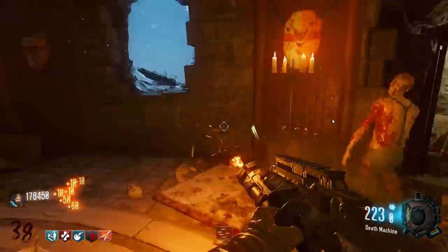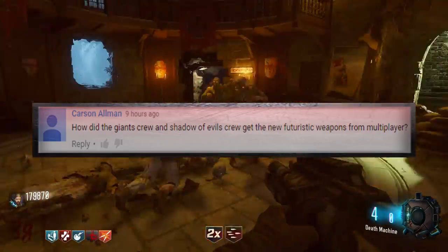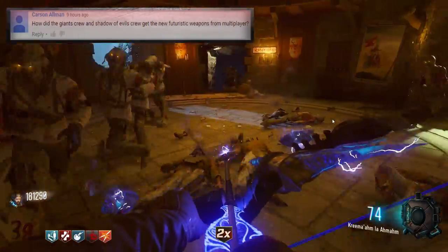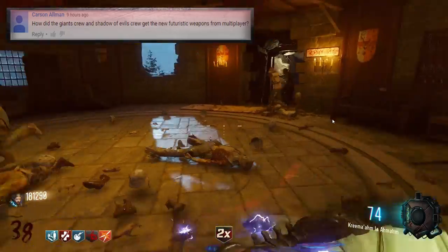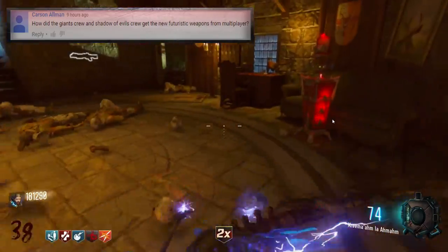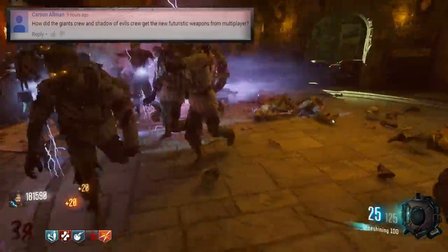We're going to kick off today's episode with a question from Carson Allman who asks: how did the Giant crew and the Shadows of Evil crew get the new futuristic weapons from multiplayer? This has been a question people have asked in the zombies community for a long time — how is it that I'm able to go up to a chalk drawing and suddenly pull out an MP40, and get weapons from the distant future yet it's supposedly the 1930s?